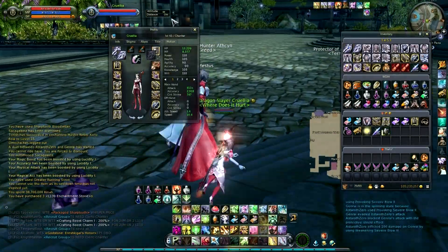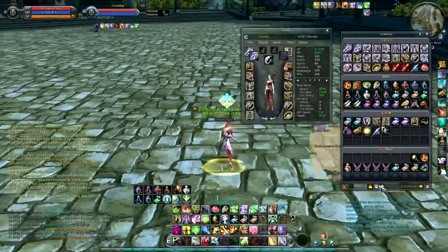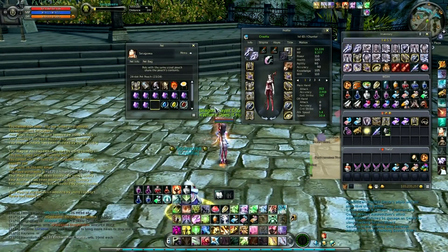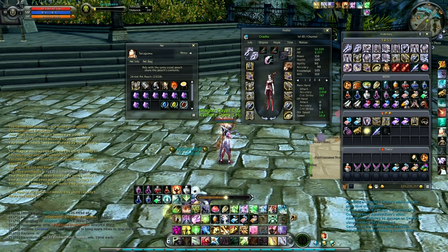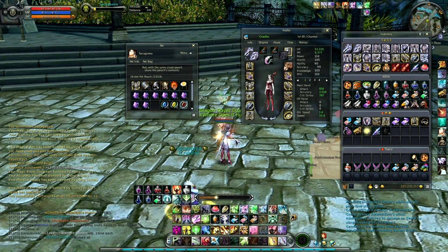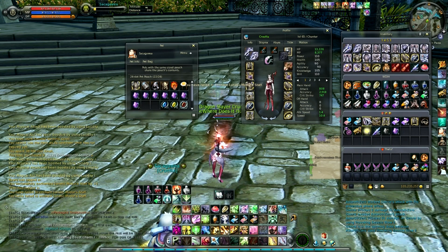Oh gosh, this is going to be so painful if it doesn't work. I'm thinking I just throw the 130 in straight away, but maybe it's better to use a 120 first — there's uncertainty in my voice. Let's start with the 130 — going in for plus 11. Okay, it goes plus 1. I'll throw another in. I don't see plus 2s or plus 3s that often on mythics. Okay, that one failed — trying another. If it goes to 9, I'll use 110s or 120s. Yeah, let's try a 120 stone.